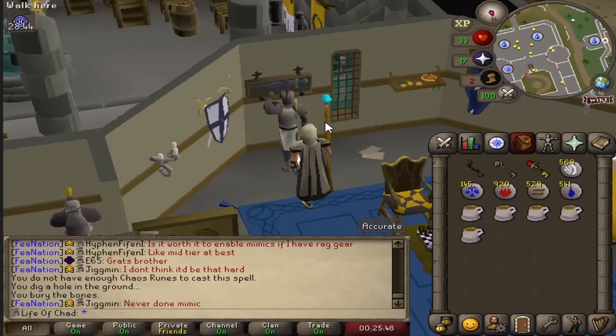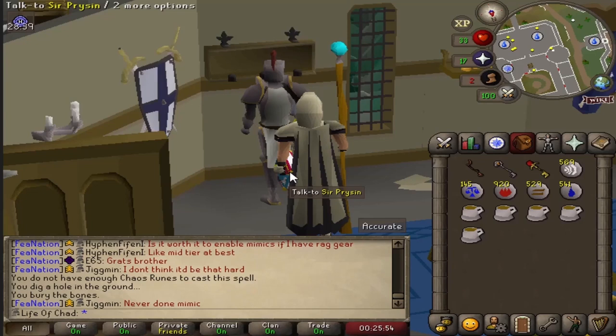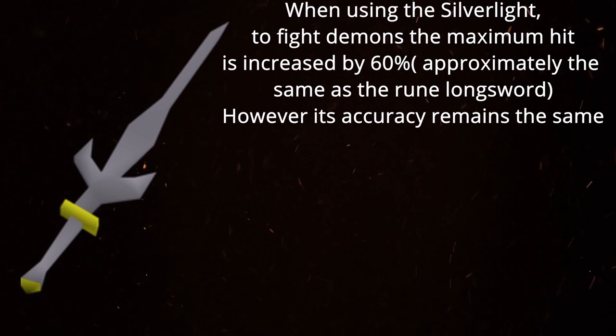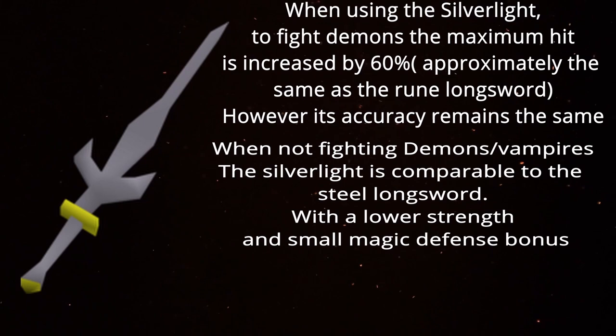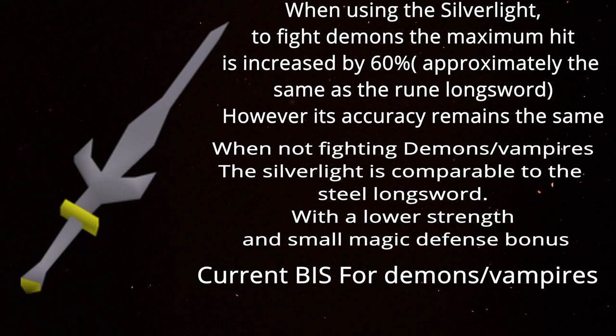Next, with our three keys, we were able to make one wish — of course we wished for the greatest sword of all time: the Silverlight. The Silverlight is a demon-blade sword that is very effective against demonic creatures. It is first obtained during the Demon Slayer quest, where it is used to fight Delrith. When using Silverlight to fight demons, the player's maximum hit is increased by 60%, which is approximately the same as a Rune Longsword; however, its accuracy remains the same. When not fighting demons or vampires, Silverlight is comparable to the Steel Longsword, with a lower strength bonus and a small additional magic defense bonus. Currently making it our best-in-slot item for fighting demons and vampires.